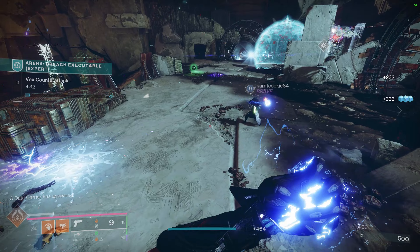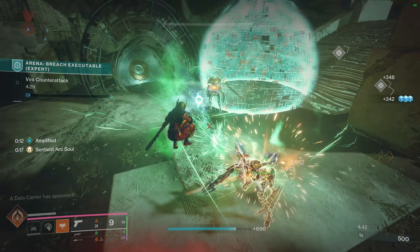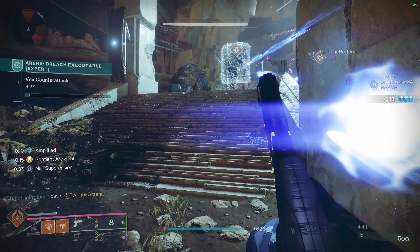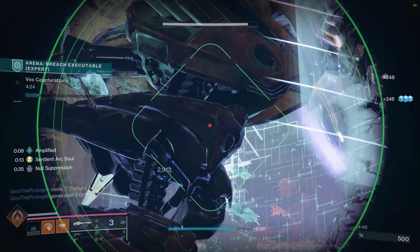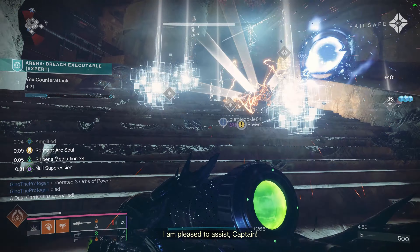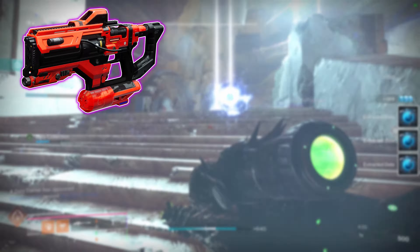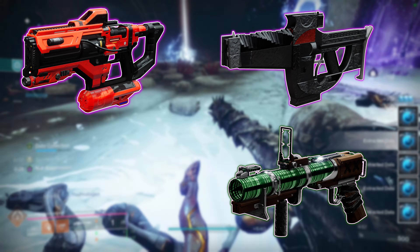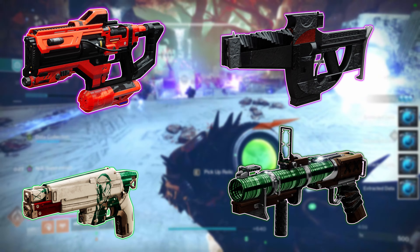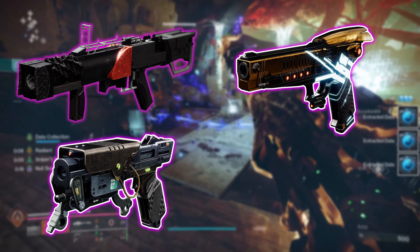I was recently grinding the seasonal activity on Expert to try and get my last Redboard sidearm so I can use Enhanced Incandescent, but figured I'd test some stuff out while I was in there. I've been running Whisper of the Worm since we have Anti-Barrier Sniper and most bosses are Hydras, along with Sniper's Meditation being really nice. Throughout nearly ten runs, I swapped between things like Riptide and Deliverance or Tusk of the Boar or the Call in the top slot, and things like Forbearance, Aberrant Action, and Indebted Kindness in the Energy slot.